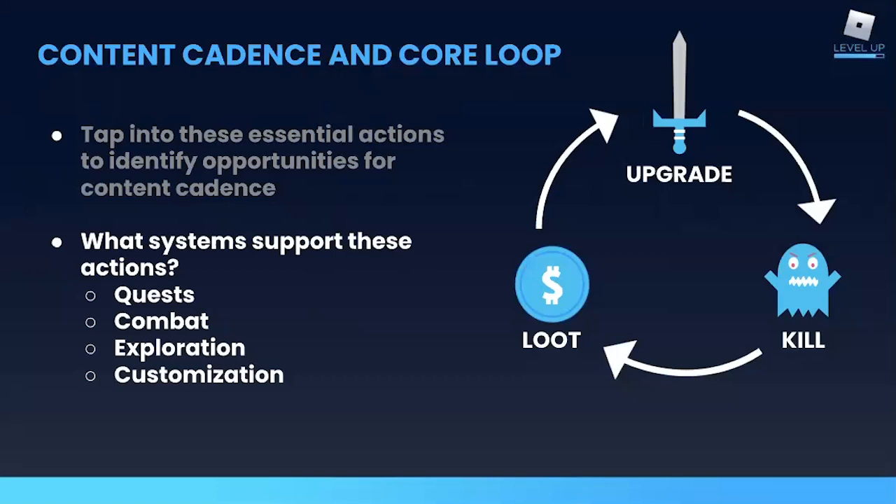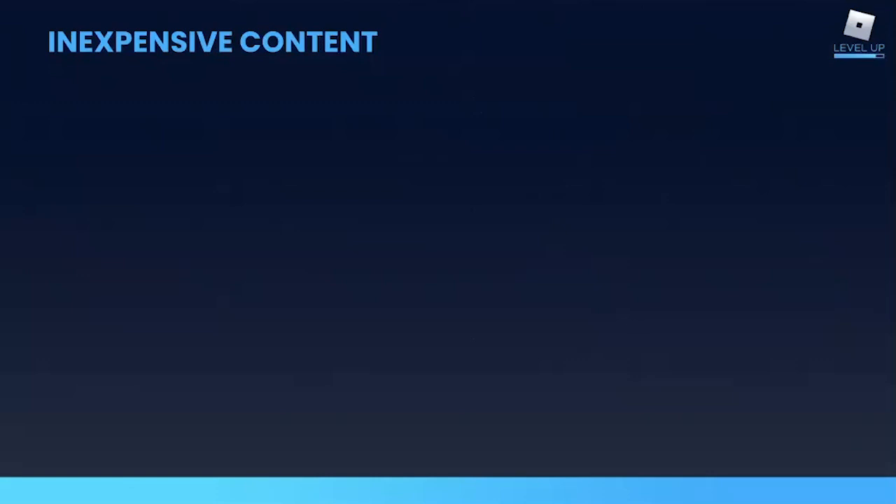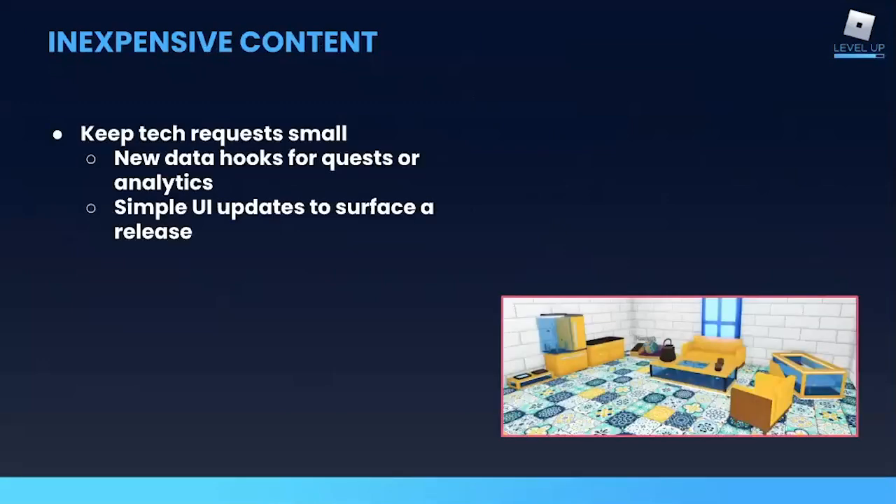Core loops are the essential repeated actions that players perform in your game in order to make progress. You want to draw from these actions to identify good opportunities for content cadence assets. Looking at a core loop for a standard RPG, we can assume the game probably has some or most of these systems, and that's a good starting point for identifying assets that players will want or need. Content cadence assets should be quick and inexpensive for your team to produce on a consistent schedule. Tech requests are expensive — your coders should largely be focused on major updates and improving the experience of the game.